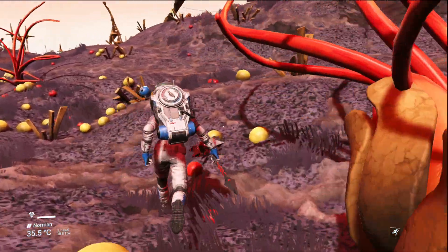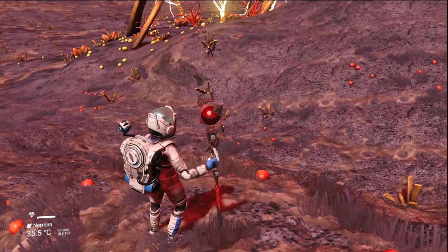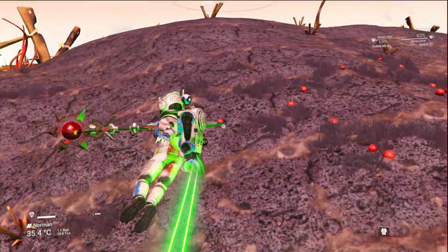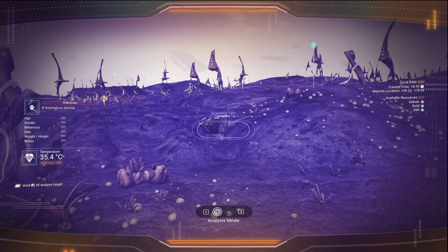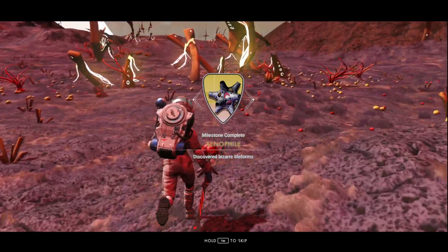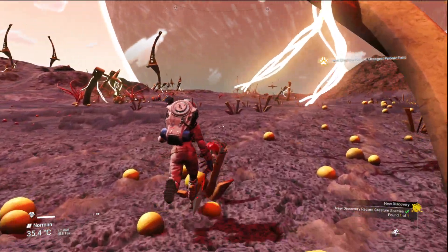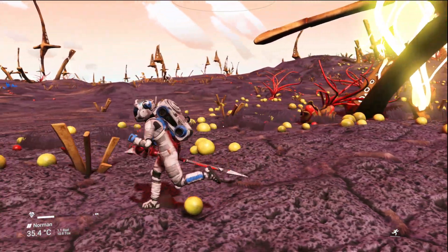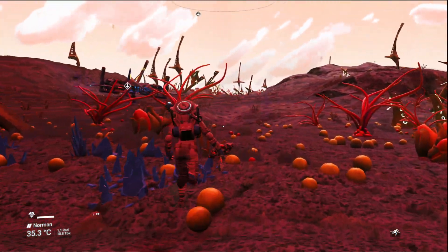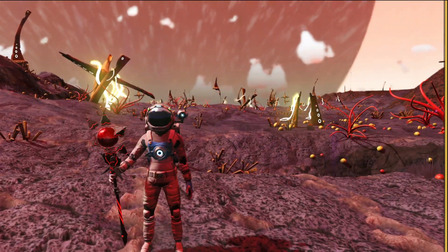Look at how these things move. So cool. Oh, he's over there. I heard you moving. We'll use a scanner. He's over this hill right here. He was over the hill, now he's over that hill. There he goes, trying to escape. The xenophile discovered bizarre life forms. This is a pretty cool planet. I really like the orange colors. It's really neat. It's getting red.